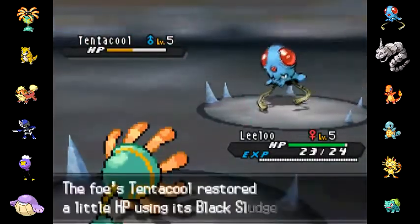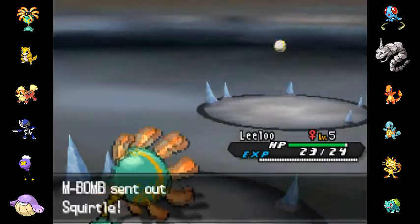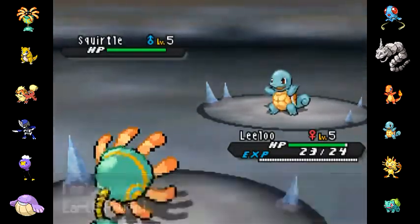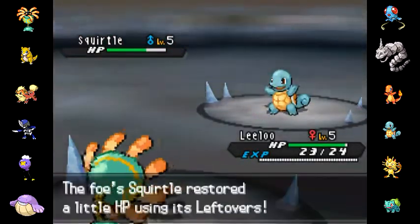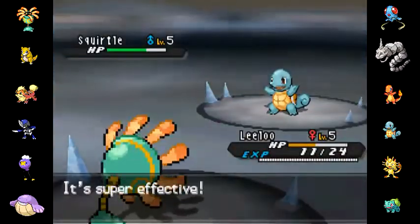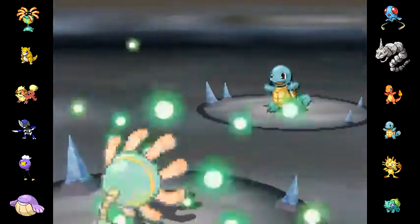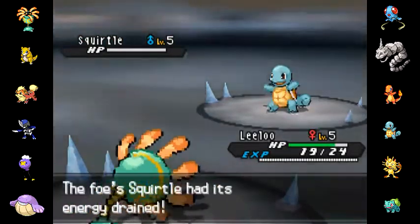So anyway, I go ahead and go for the Earth Power with Leeloo, which is a reference to the Fifth Element — highly recommend you check that out if you haven't seen that movie. He switches out into Squirtle here, kind of a weird move, not exactly sure what it's about. But he goes for the Ice Beam, which is super effective, but not going to really do too much to me. I go for the Giga Drain and that is going to take Squirtle out, no problemo.